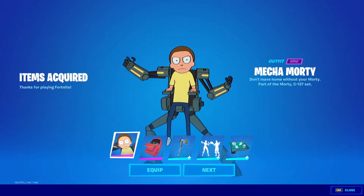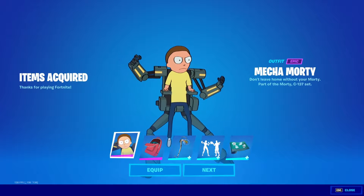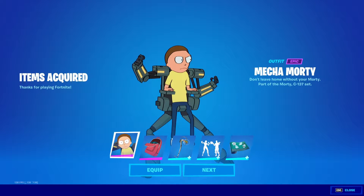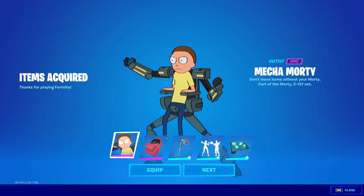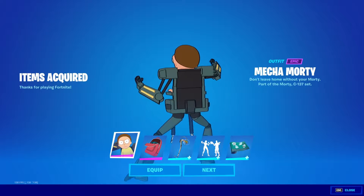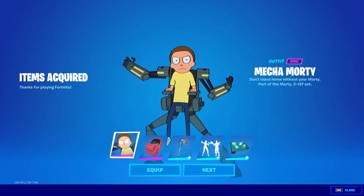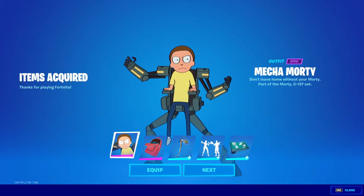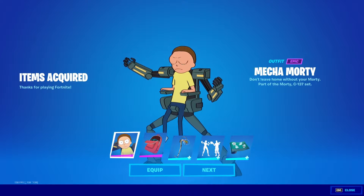So here we have the Mecha Morty outfit. He is really cool. Look at him — I like how his right hand will all of a sudden do like a press-button kind of thing, like he's actually controlling his mecha armor. He was doing it a second ago before I started recording, but let's come back to him and see if we see it. I swear I saw him do like a pressing-buttons animation.